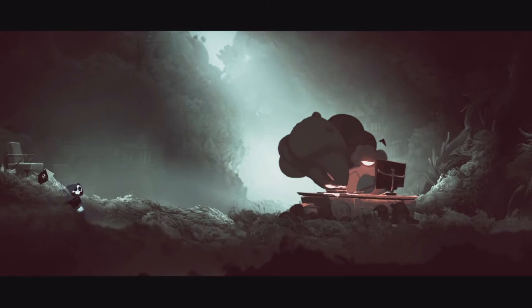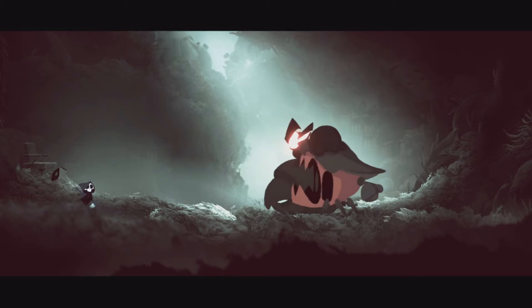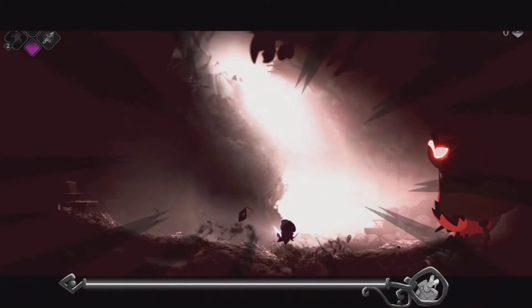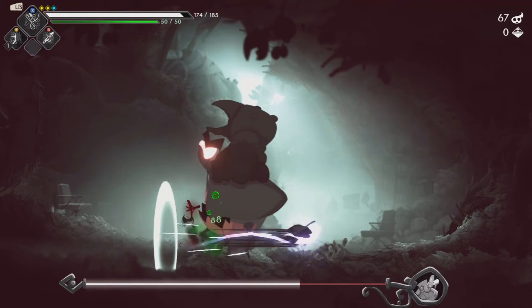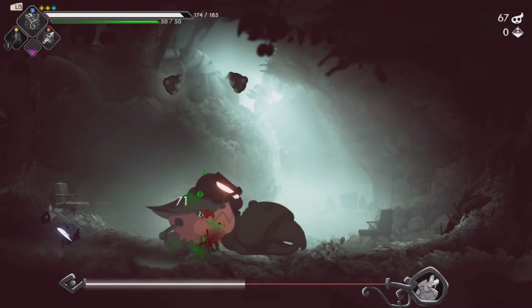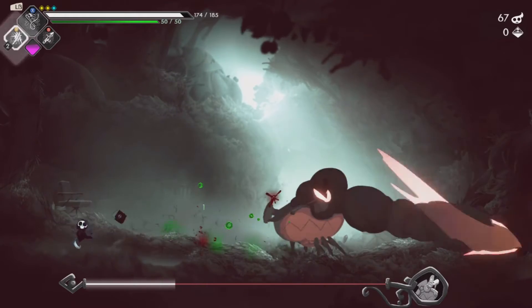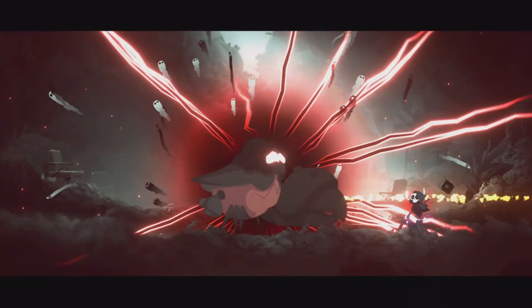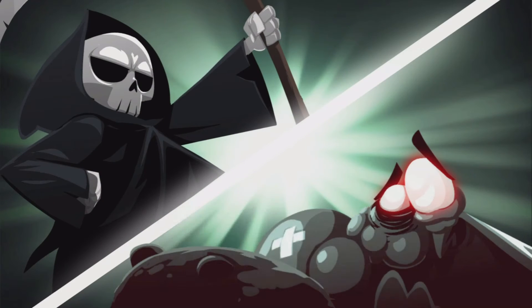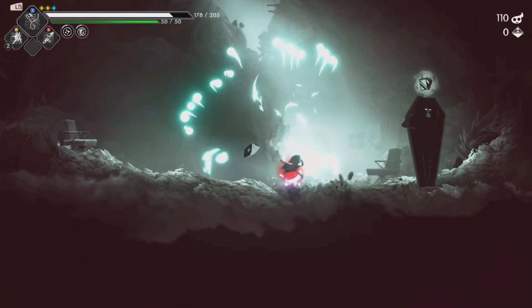This is always a confusing battle for me because Cranks' attacks are not well telegraphed. The only one you can figure out is where he dashes forward. The second one is a dash too, and the third is where he snaps his little crab arms in front of you and you can't figure out what he's doing - he moves back. He moves and hits with both together, so it's confusing. Good fight - one hit and done.